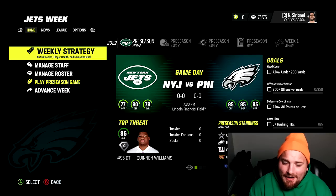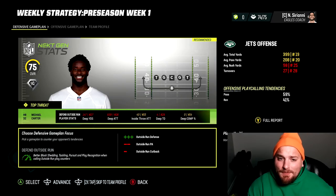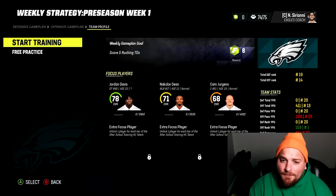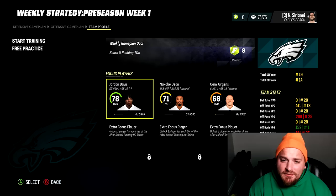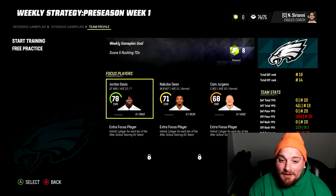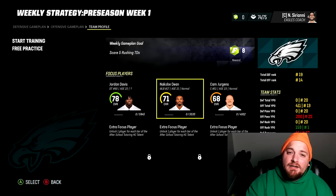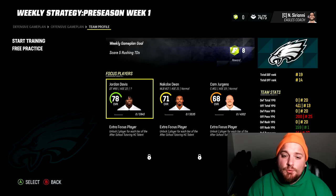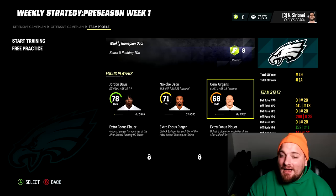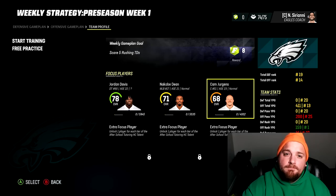Once you're in your franchise, here are things to keep an eye on. First is your weekly strategy — you'll set your defensive and offensive game plan based on your opponent. Down here is focus training: you start with three players on your roster that gain extra XP every single week. It's paramount that you set this manually. With your skill trees you can eventually unlock three additional focus player slots, giving you six total, which is 100% what you want to strive for.